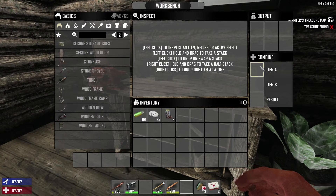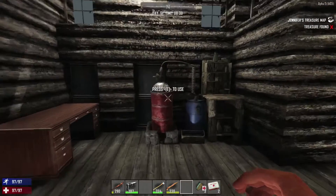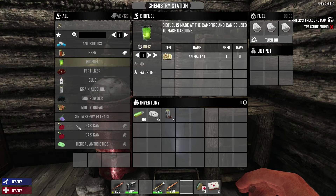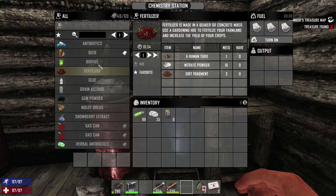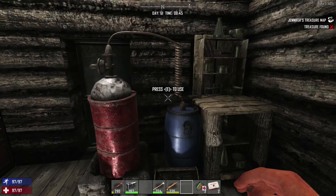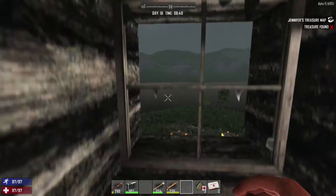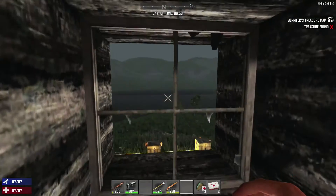On the second floor I've got a workbench where you can create a bunch of things and combine items to get better health results, levels, and make better items that way. I've also got a chemistry station — I can make biofuel for gasoline, which I'll need for my motorbike, fertilizer, antibiotics, all that kind of stuff up here. There are windows, though you can't really see through them, but if I jump I can see the river or the lake.